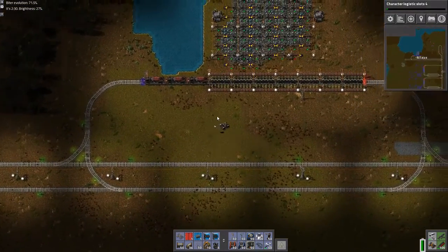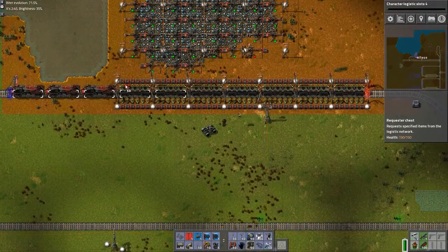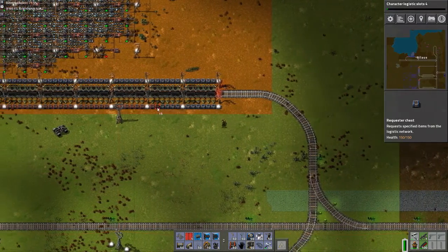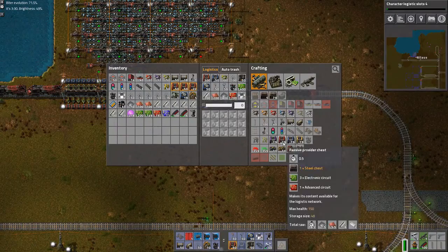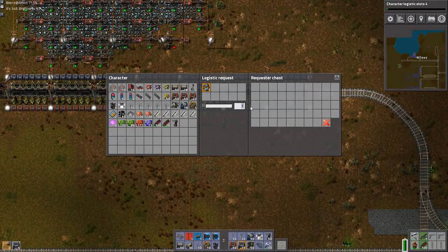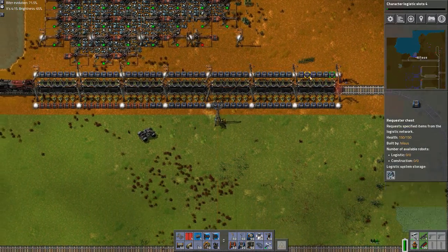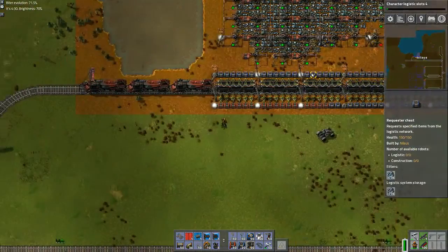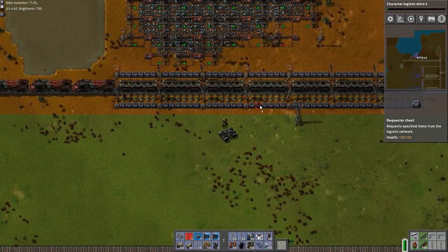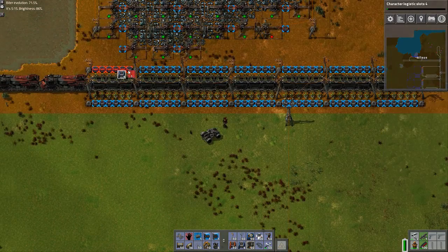Let's take a look at this point. Why is this not working? Oh, I'm a moron — it's because nothing is being requested. So you're going to request 5,000. Then we have the next problem — I need some robots. What the hell am I doing? I have robots, so stop doing this stupid thing.